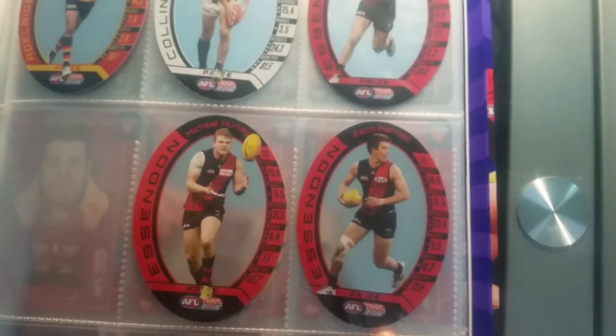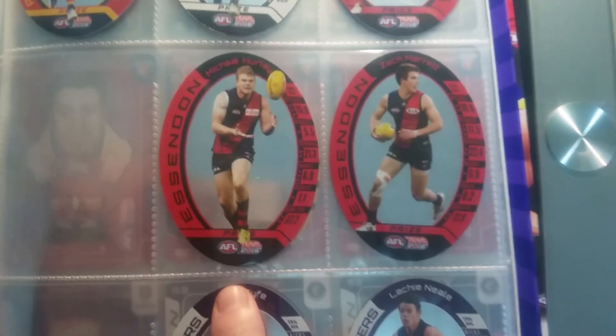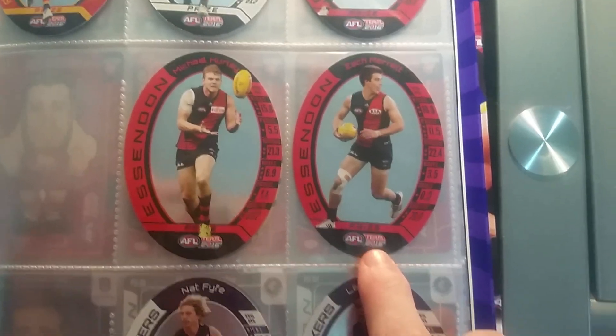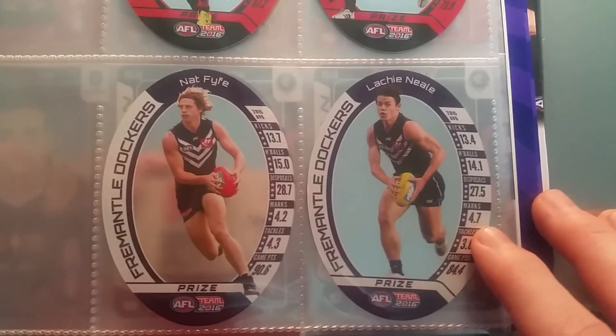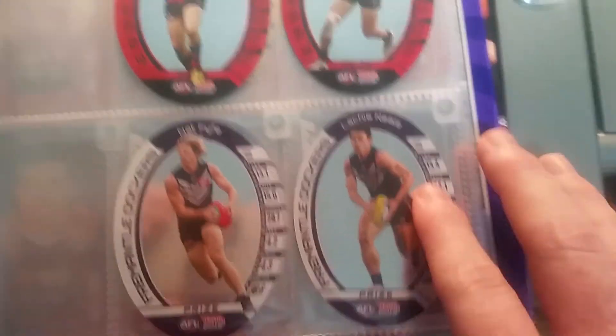I've also got some prize cards here: Walker from Adelaide, Grundy from Collingwood, and Kyle Hooker — I've got the full set of the Bombers players which is awesome: Kyle Hooker, Michael Hurley, and Zach Merritt. Those two you can only win from the website, so that was really cool to get. And Nat Fyfe — he's a star although he's out injured, Brownlow medalist from last year. I got him from the website as well. Lucky Neil from Freo — he's having a pretty good year so far.